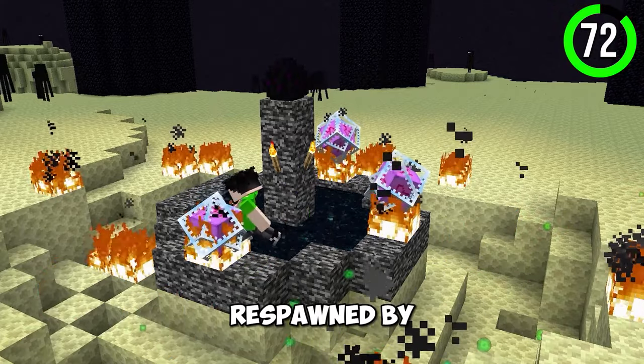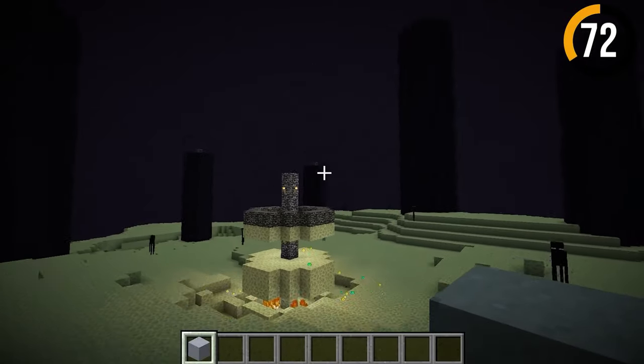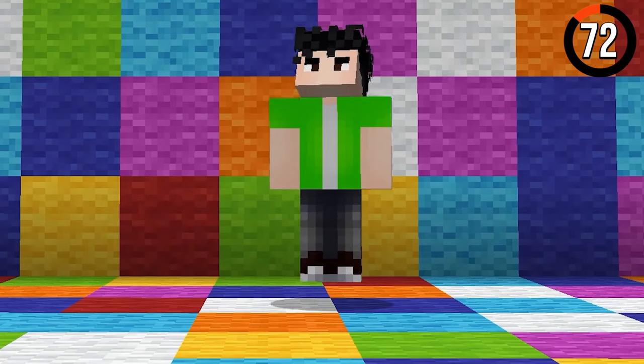The Ender Dragon can be respawned using end crystals, but back in the day, making a creeper face out of clay would actually respawn the dragon. This is crazy.